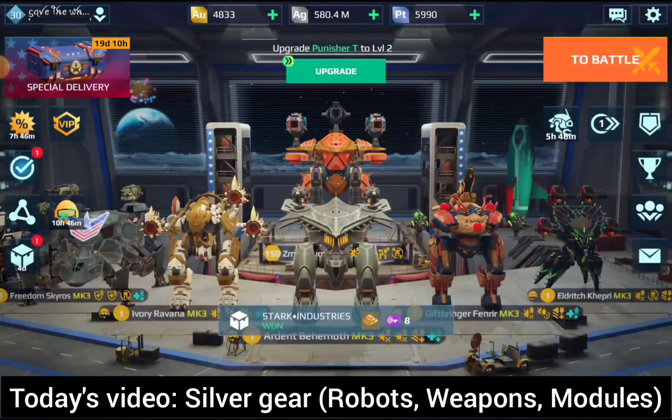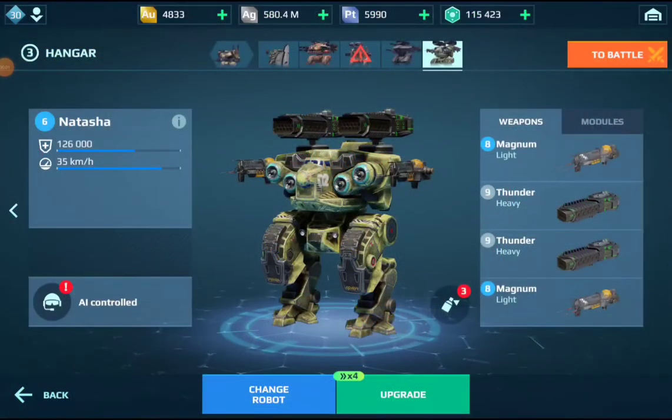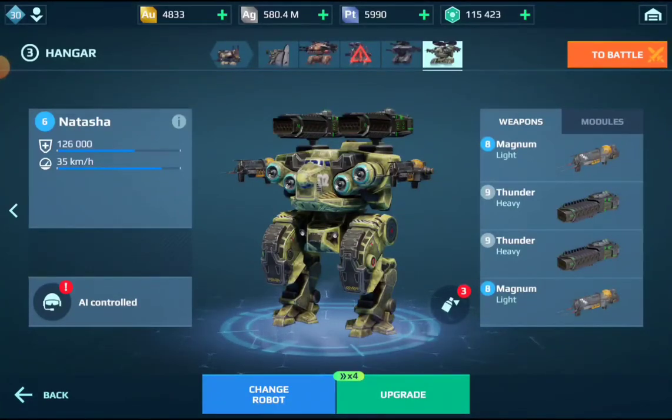The most basic items that you can build and upgrade are robots and weapons. As a rule of thumb, your weapons should always be at least one, but better two or more levels higher than your robots. So for example, if you have an MK1 level 7 Scorpion, your weapons should be at least at level 9. For answering these questions, it's always best to think about the extremes first.